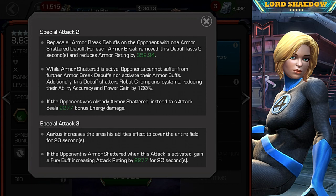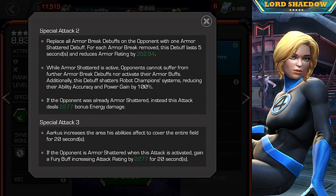Special 2 replaces all Armor Break debuffs on the opponent with one Armor Shatter for each Armor Break removed. This debuff lasts 5 seconds and reduces armor rating by 352.94. Basically, the more Armor Breaks you have, the longer the Armor Shatter will be when it gets converted. I believe the max is something like 50 seconds, because I believe you can have 10 max Armor debuffs — you fire off Special 2, convert to Armor Shatter, and that should last 50 seconds, which is huge.